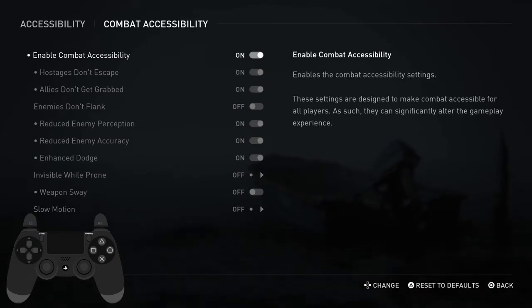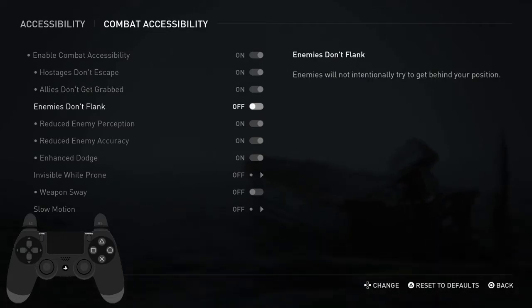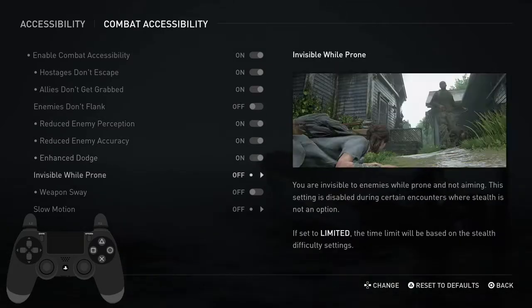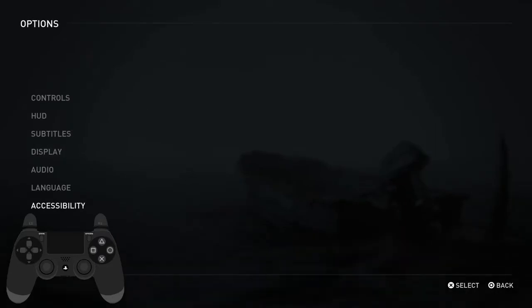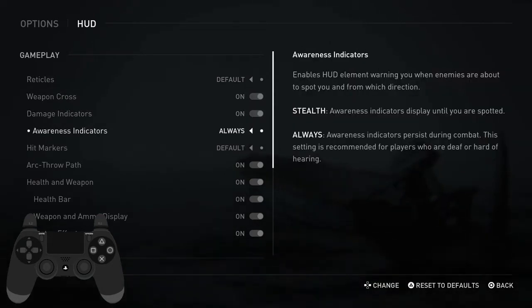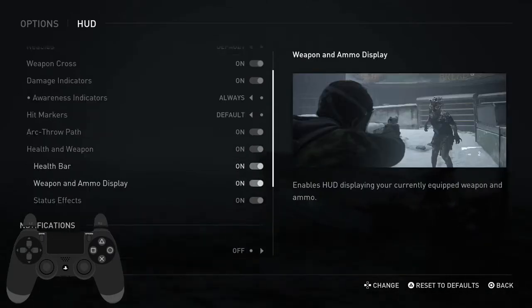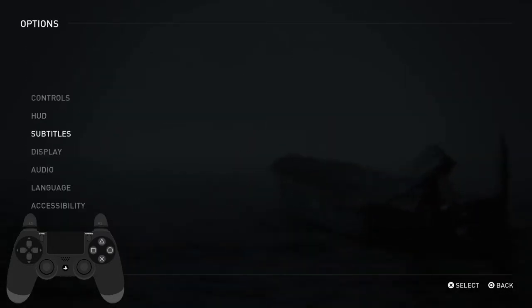Combat accessibilities — it definitely helps to have these on. The only thing I have off is enemies don't flank, because I want them to rush me sometimes. But I haven't tested if it really matters. Everything else, go ahead and keep it on. Turn weapon sway off. Let's look at the HUD too — reticle is up to you. I like the awareness indicators on, it definitely helps to see what's going on. The HUD and everything, it makes sense to just keep it on.